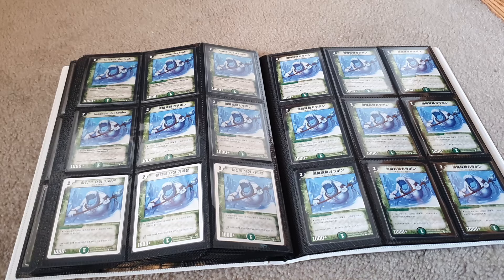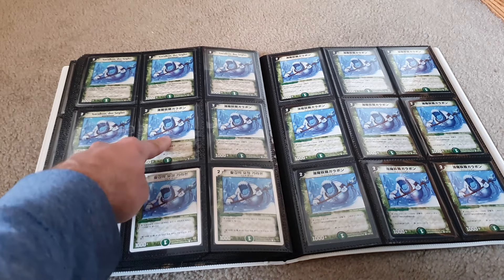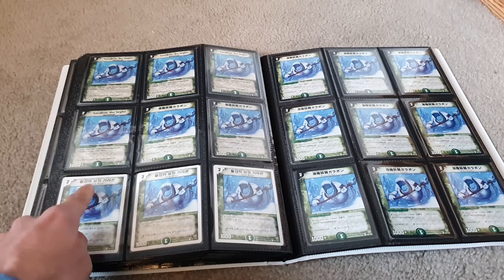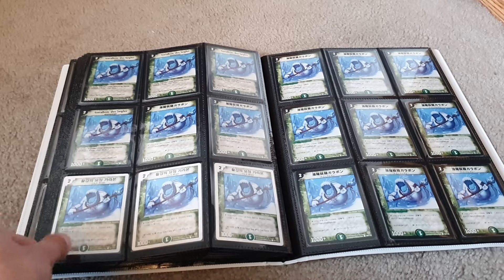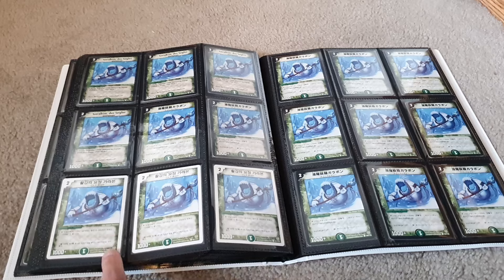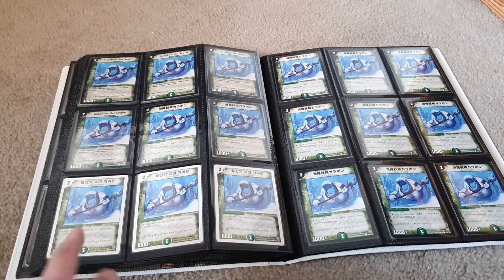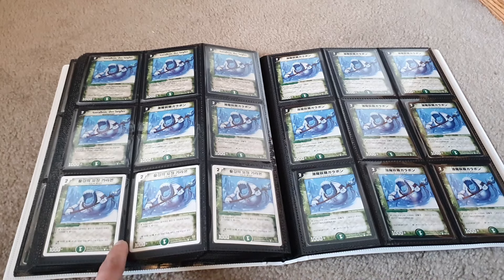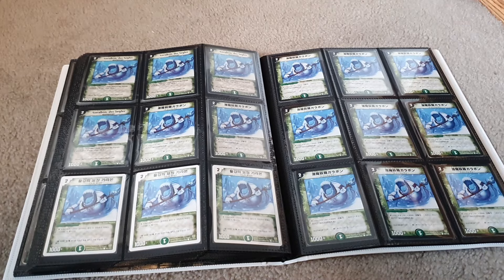We also have some pretty cool cards over here — a Garobon Der Segler, a Kakoyose Garobon, and a Hwagange Yojong Garobon. That's actually Korean — Korean Garobon the Glider. You ever see Korean cards? They got that white border. These are very rare — actually more like a mega crazy insanity rare. Way harder to find than a very rare, way harder to find than a super rare. One of the rarest cards you could get, and that's why I keep it in this binder protected.